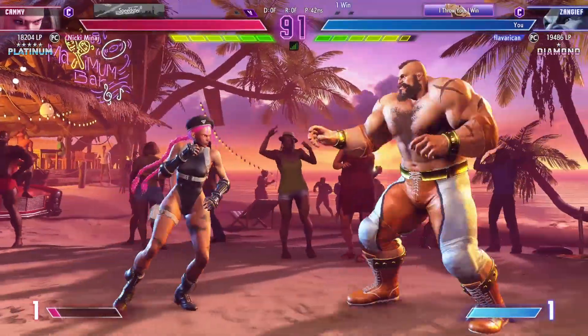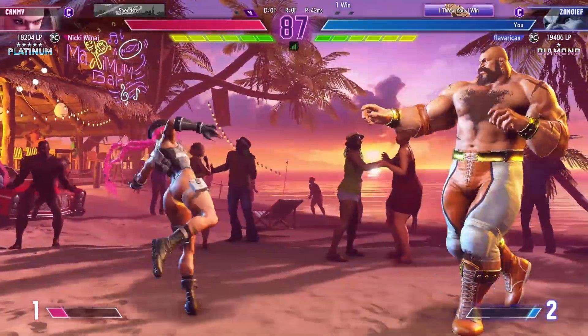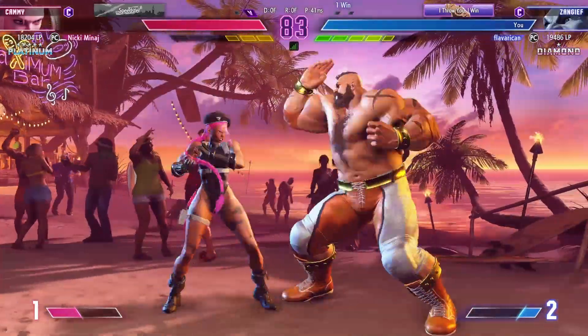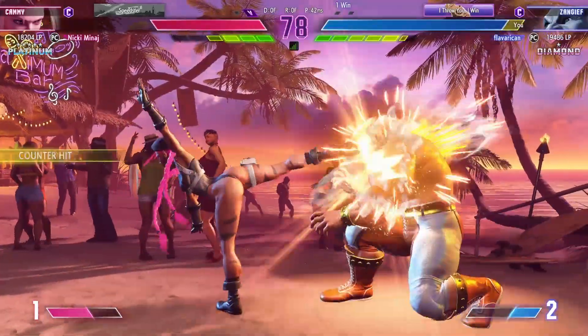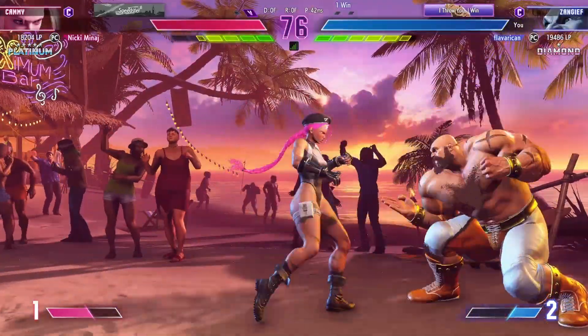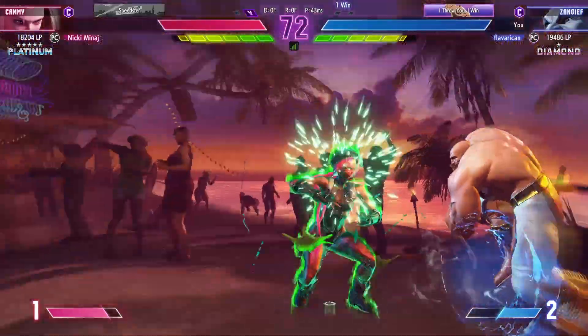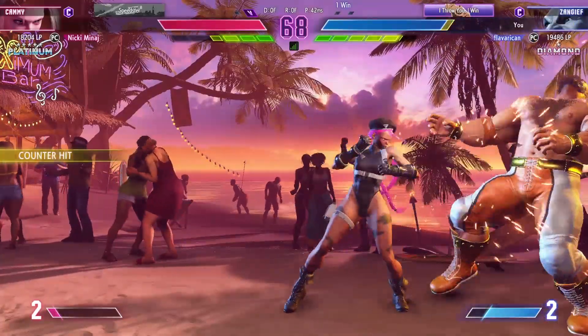Shows the medium kick. Bops them with the target combo — gotta be careful not to whiff at this range. Checks with the medium kick. Genius read — they are reading each other so well. Player one will look to apply pressure here. Big chance here to do some damage if they can keep the corner pressure up.